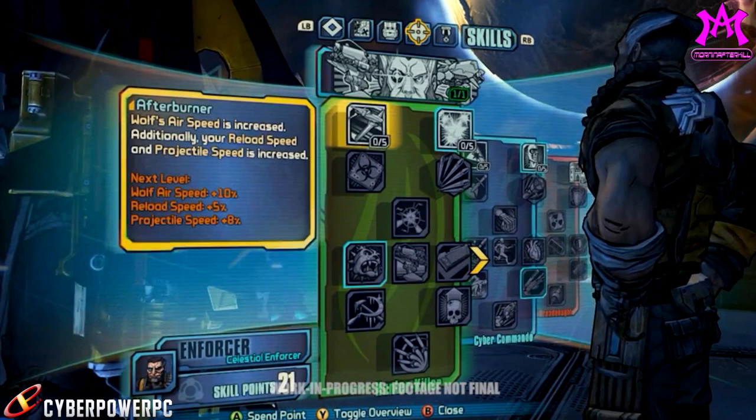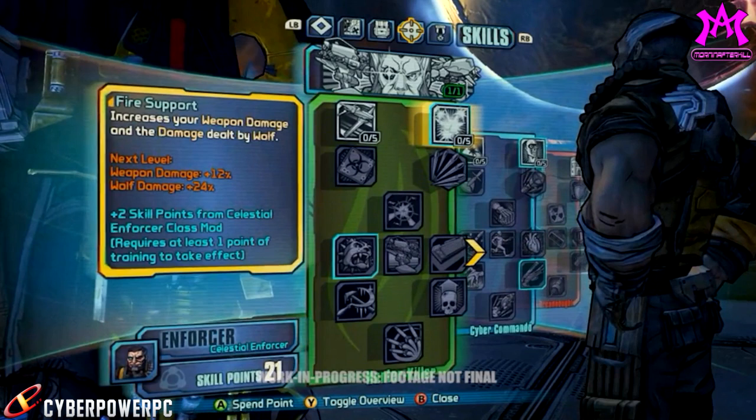The skills inside this tree also have passives and secondary buffs that help make Wilhelm stronger as well as Wolf. The next skill is Fire Support, and it increases damage for both Wilhelm and Wolf. This is a very early game skill and looks like it's going to be a must-spec very early in the game, especially since we have evidence on screen that there will be class mods that boost this skill.